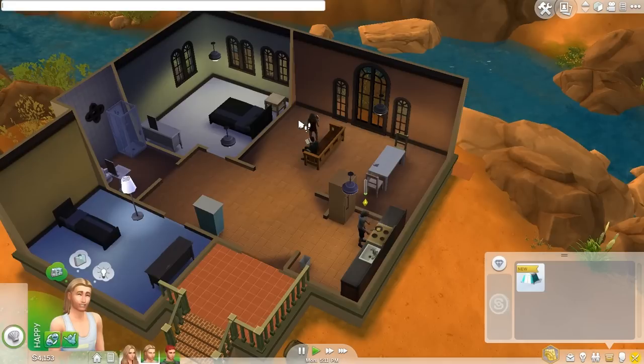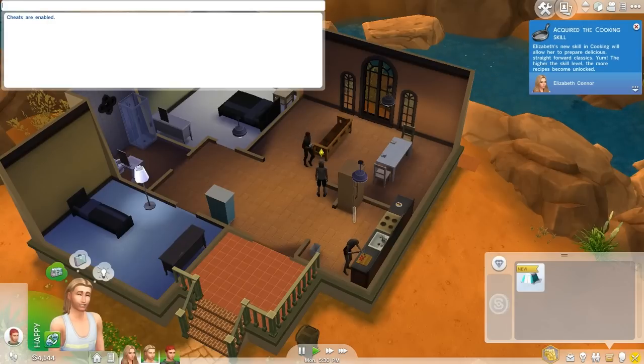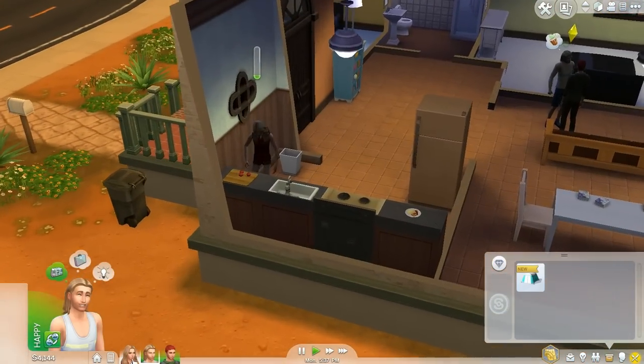Before that, let me just cheat here really quickly because there is one aspect of this game I completely forgot - the lifetime wishes and traits that came with Outdoor Retreat. I'm going to enter testing cheats on, and then cas.fulleditmode, I think is the cheat. There we go, cheats are enabled, and let's see whether or not we can edit the Sims in CAS.